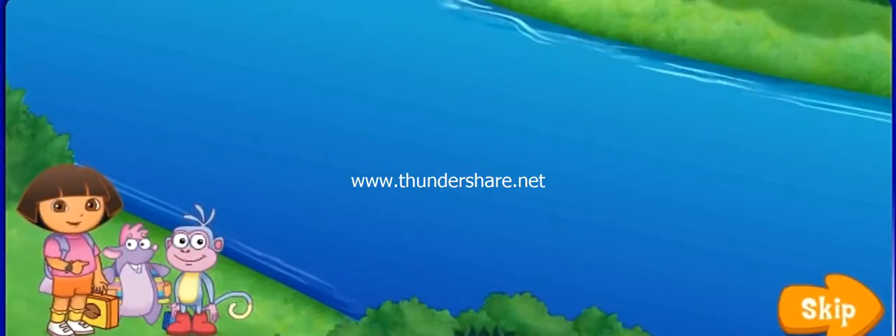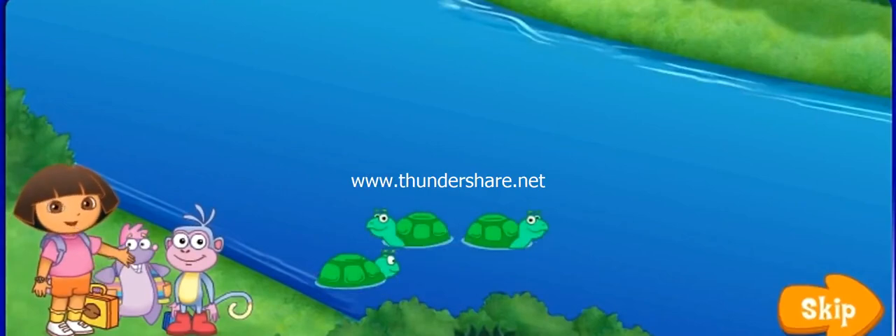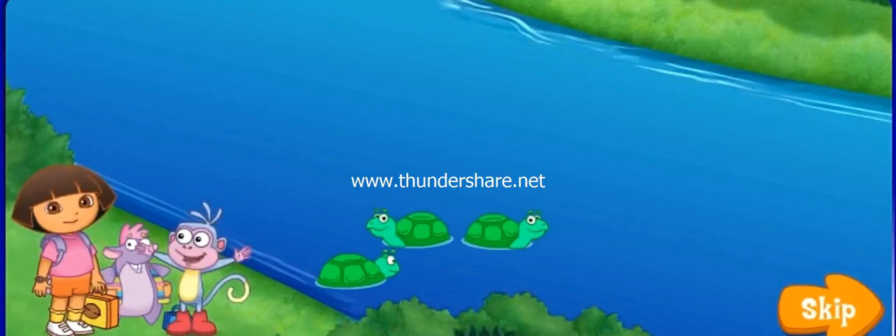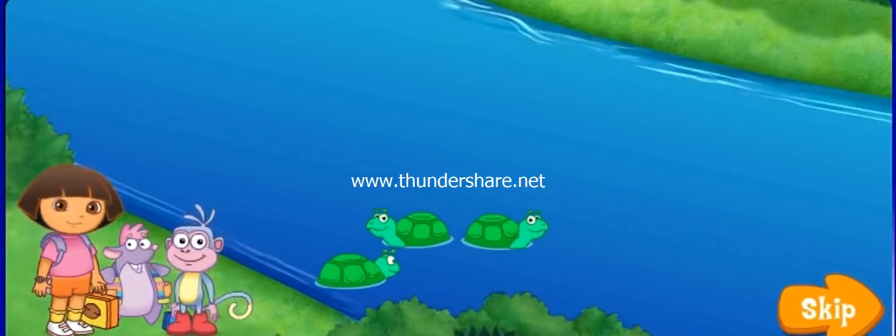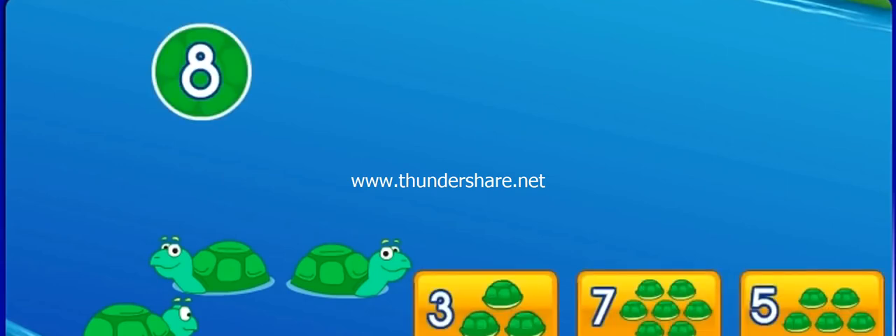We need to cross the river and then go through the forest — that's how we'll get to school. Will you help us get there? Vámonos! We need to cross the river to get to the school. But Dora, how will we get across? I know! Las tortugas — the turtles. We can hop on their backs to get across. Great idea, Dora! Boots can cross first. I see three turtles. One, two, three. But Boots needs eight. Click on the button that has the missing number of turtles.